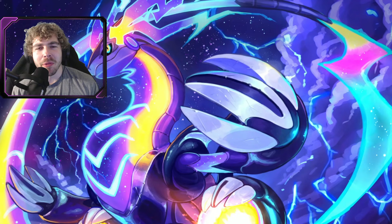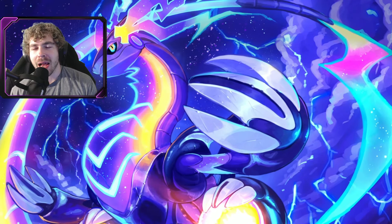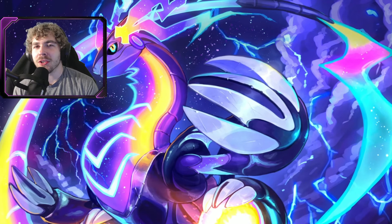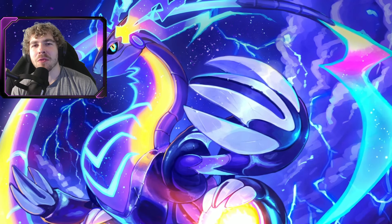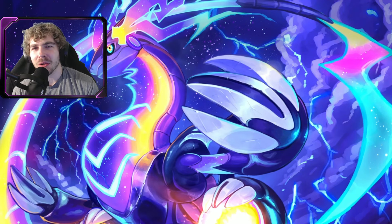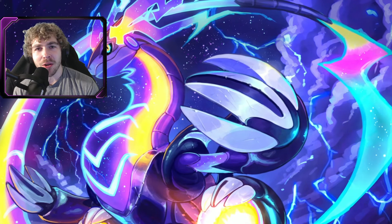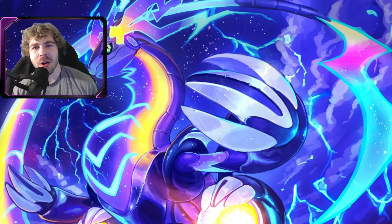With this event going on, people thought it would be possible to maybe get, for the first time ever, shadow party hat starters. But is it possible? We do have confirmed information about this — and the answer is no. They did remove the male Grunt that gives you encounters with the Kanto starter Pokémon, so you cannot get a shadow party hat Charmander, Squirtle, or Bulbasaur.